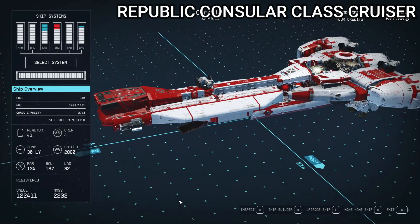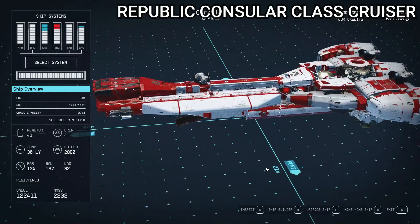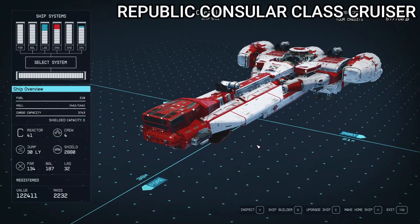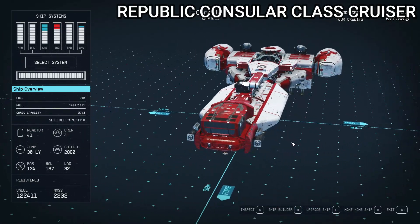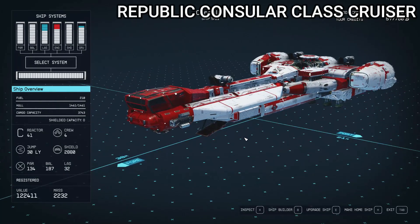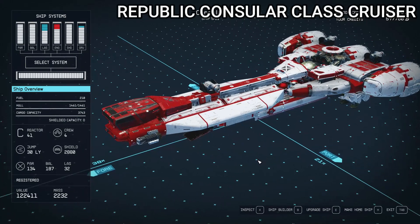Our next ship is going to be the Consular Cruiser — or Frigate, depending on how you look at it — from the Clone Wars era of Star Wars. This is not the peaceful Consular that you see in The Phantom Menace; this is the Clone Wars era version outfitted with weapons and better shielding. I think it turned out really good — it's one of my favorite designs from the Clone Wars.